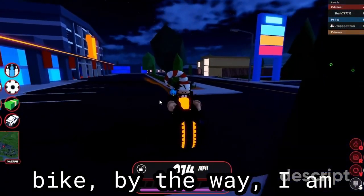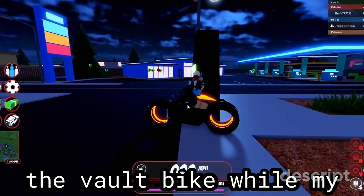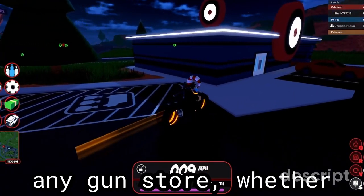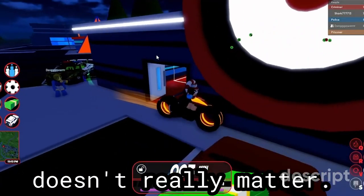Here I am on the vault bike. By the way, I am on an alt account, so this account does have the vault bike, while my main account doesn't. To perform this glitch, head over to any gun store, whether it be the one in town, city, or crater city. It doesn't really matter.